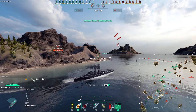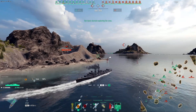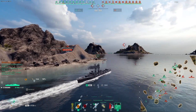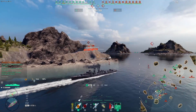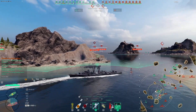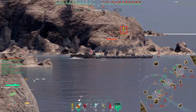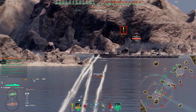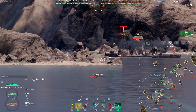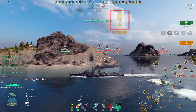Those are Jaeger torps — so the bounty hunter-marked Jaeger is close by. There's also a Cassade on the mini-map, an Illinois, and a Begonia. Let's see if we can't just put a few shells into him and move away.